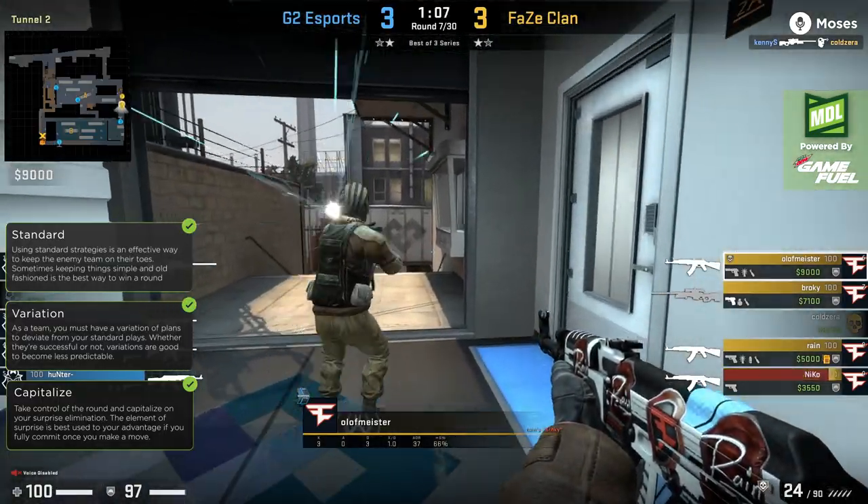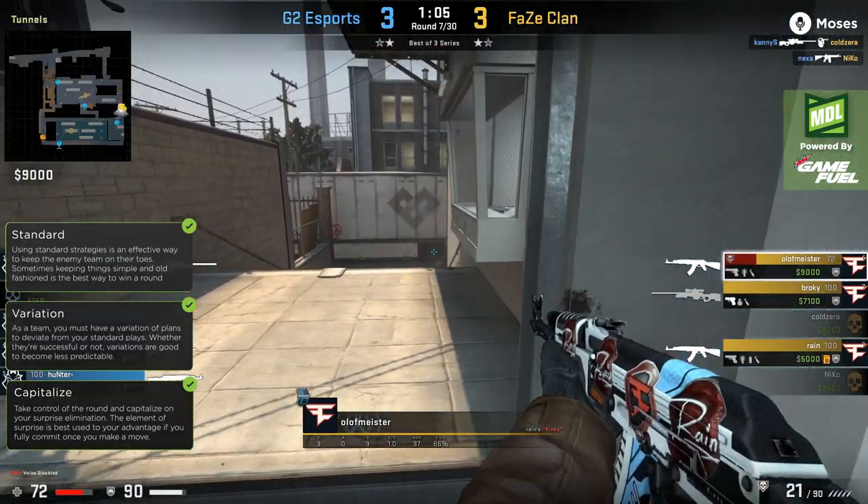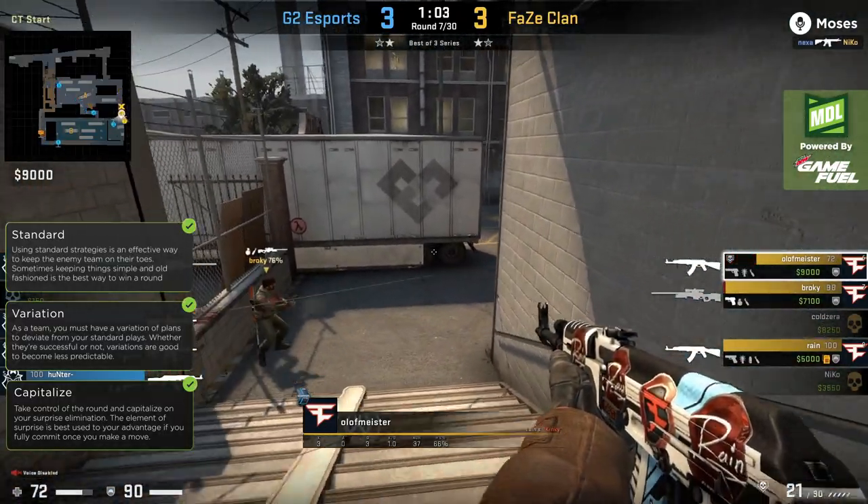That's going to allow Phase access towards the back of the alleys and all the way towards the B bomb site. They do have to battle for control, but it's a good way to get a leg up on this tactic.